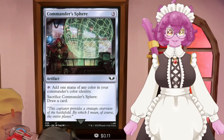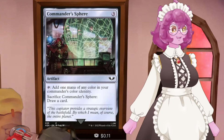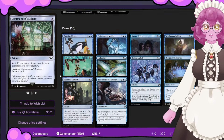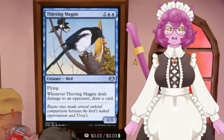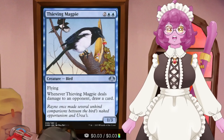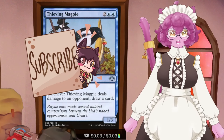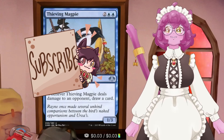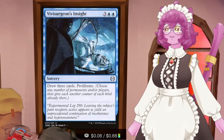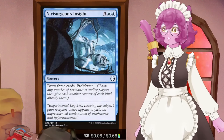In a deck like this, we also really need to focus on consistency because the likelihood of bad things happening to our commander is pretty high. Let's look at the draw package. Beginning with Thieving Magpie - it's a 1/3 bird for four mana. Not great, but when it deals damage to an opponent, we get to draw a card. That's repeatable draw with evasion, and our commander should be lording power onto things like Magpie, inching people closer to death. Then we have Vivisurgeon's Insight - draw three cards and proliferate for five mana. Really high mana cost, but it does have proliferate, which is important for what we're doing with our commander.